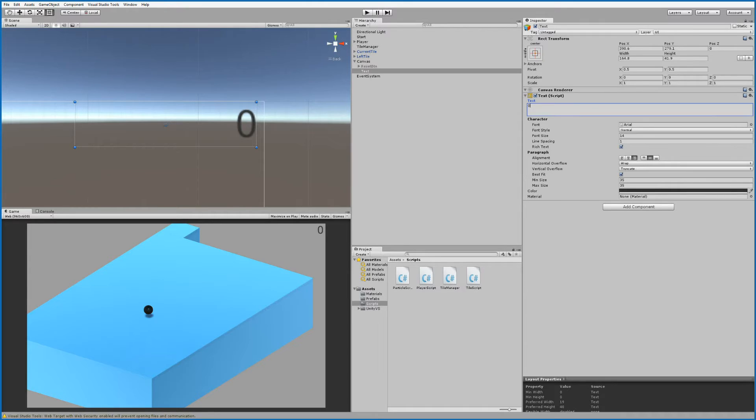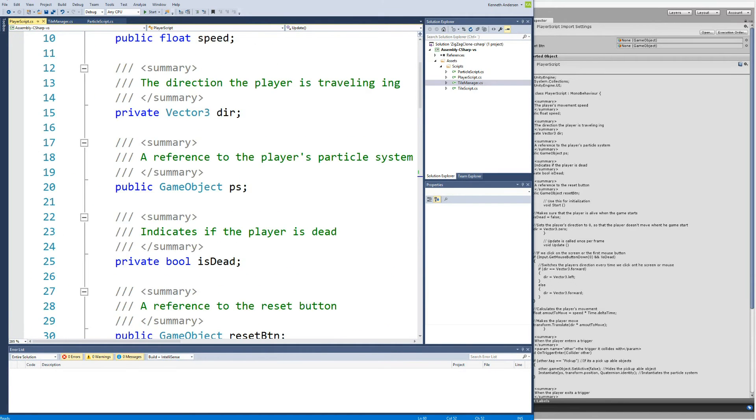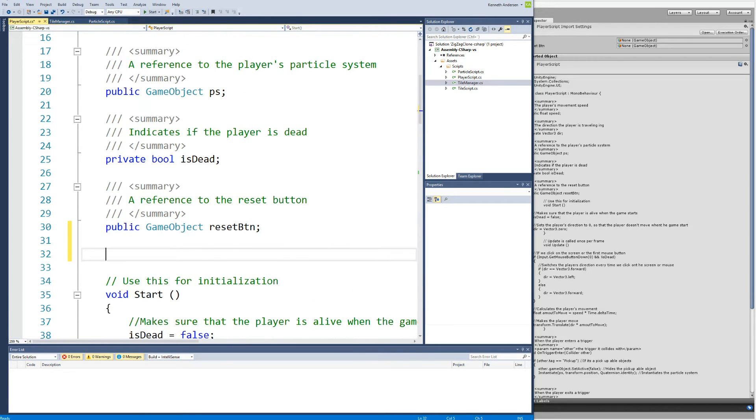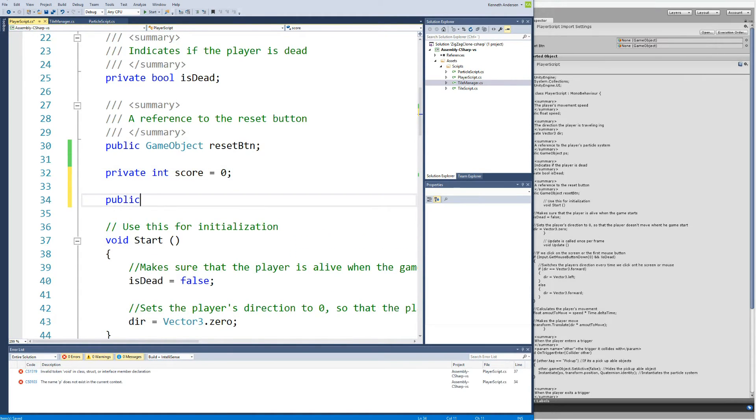Now we have the text in the top right corner. To make the score update, open your player script. At the top of the script make a private integer called score equal to zero. Then make a public Text called scoreText — this is the score text we are going to change whenever we click the mouse button.